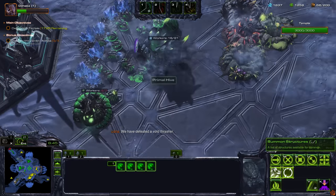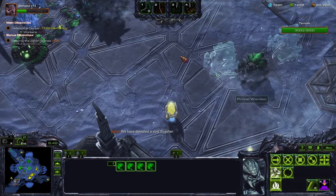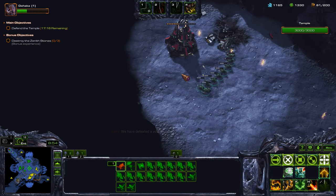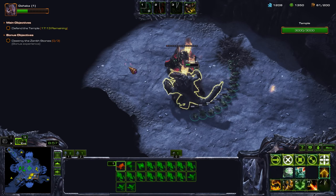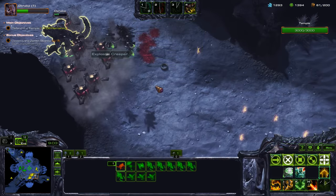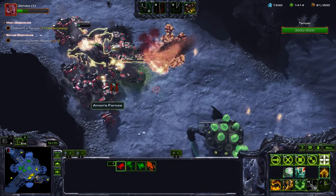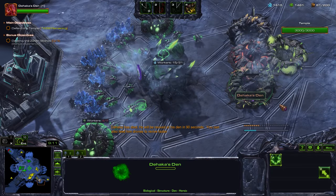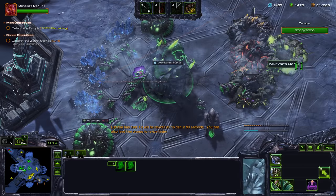Now at this stage of the game, we're going to get three more Primal Wardens. Let's wait over here — that's going to burst down those attack waves. When the Hakka goes down, you can immediately revive them by sacrificing your workers.